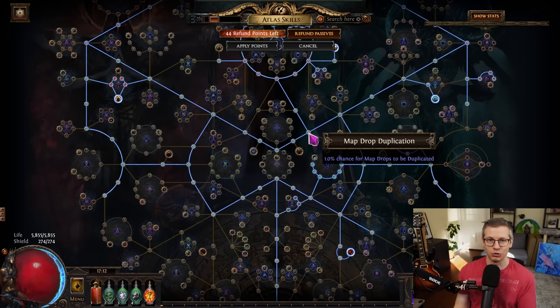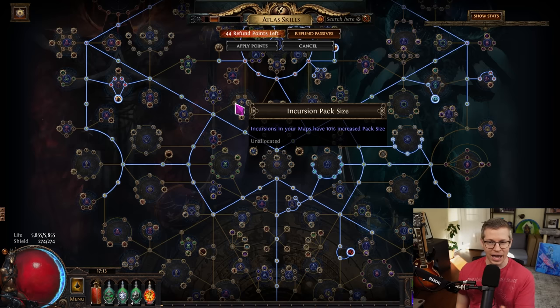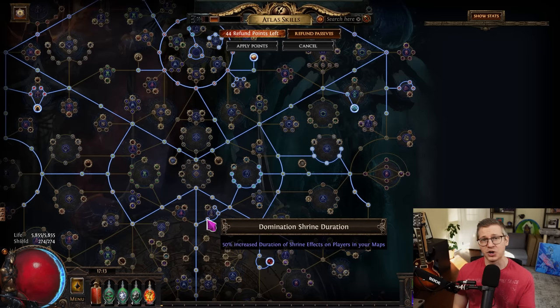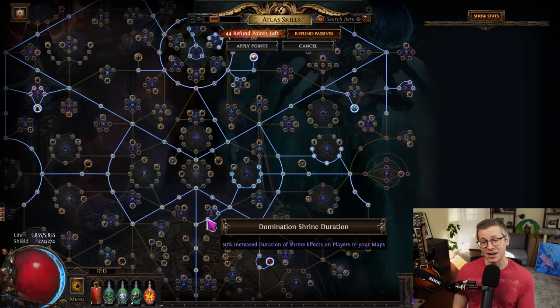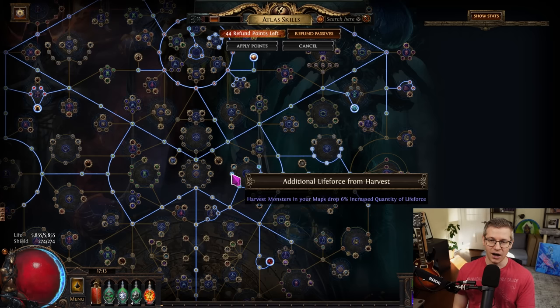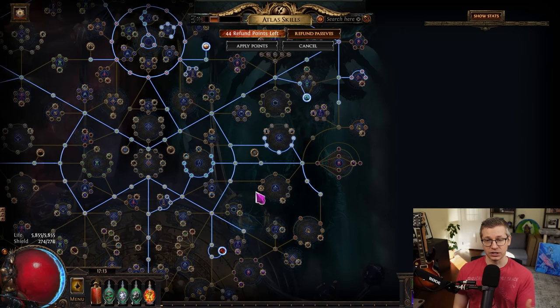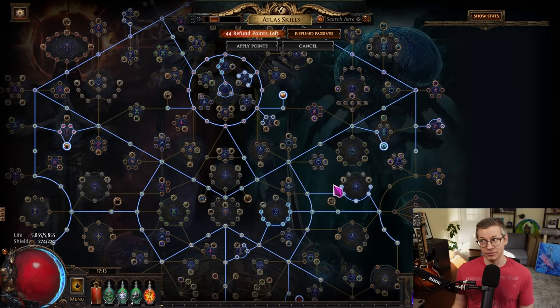There aren't that many small nodes that really work for this specific strategy — I'm not trying to do any additional strategies here, but you absolutely can build into those if you want to. You can take advantage of increased pack size and incursions, or increased simulacrum splinters. I took the shrine nodes because I find it very comfortable to have a two-minute shrine, which makes mapping a lot more comfortable. I did take a lot of the harvest nodes here, and I would probably respec into more of those for just a lot more life force. Life force sells really quickly and for a good amount, so harvest is actually very profitable right now.